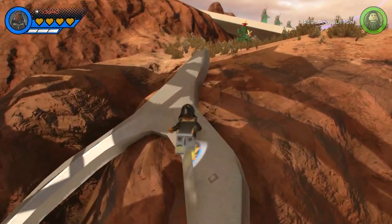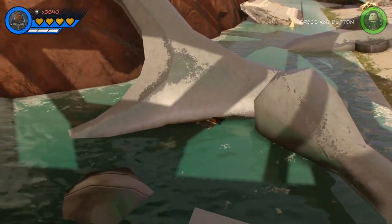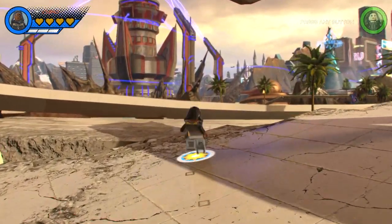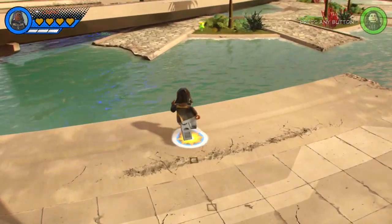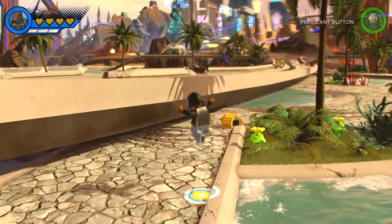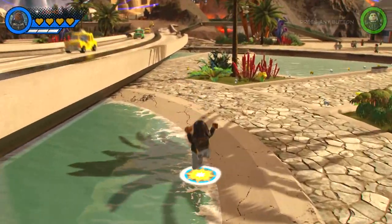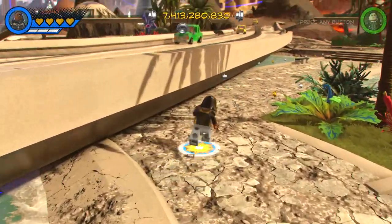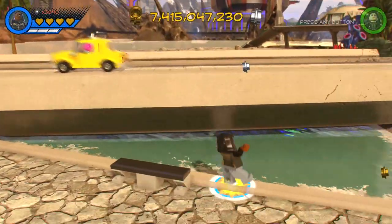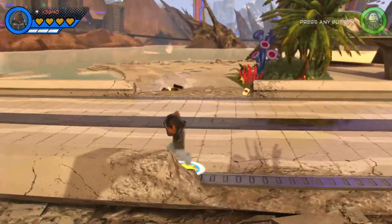He wouldn't be that powerful of a character though — all he'd be able to do is like Luke Cage and just punch; the only difference is he'd have a yellow hand. Hopefully I can find a good hand that's gold enough. Man, I just realized how long it takes to get around this map when all you can do is run and jump. We're only in Xandar and usually we'd probably be back around to Noir New York by now, which we are going to go to.